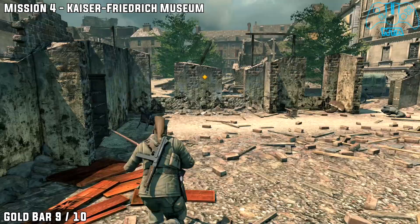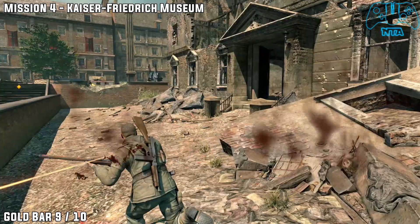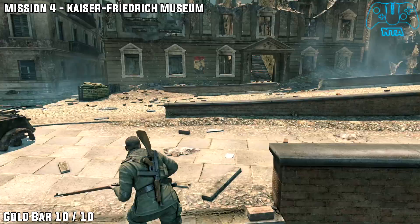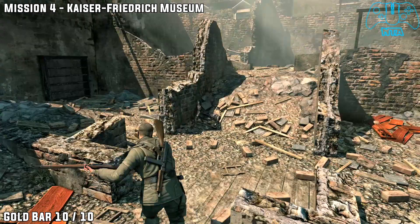Gold bar nine. Now we're going to proceed on slightly forward. Go into the destroyed building off to the right, and go behind the stairs. Go into the back room and look left to find your next gold bar. The final gold bar of this level: from the last location, head out the door and go to the opposite building, but don't go inside it. Go to the right side and go to the ruined buildings or the ruins, and in the far right corner you will find your last gold bar.